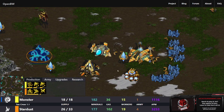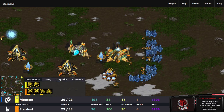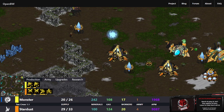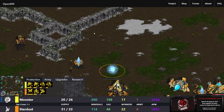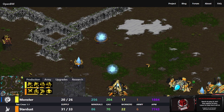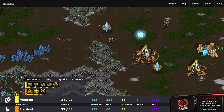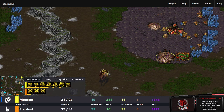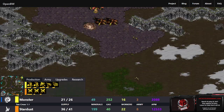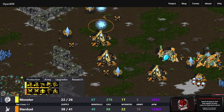We have the drone scout here from Monster. A third gate is coming down, and we see a fourth gate — maybe some sort of four-gate Goon coming out of Stardust. That doesn't seem to be the case just yet. Two evolution chambers are on the way for Monster's upgrades, with a nice little Sunken at the front for prevention.